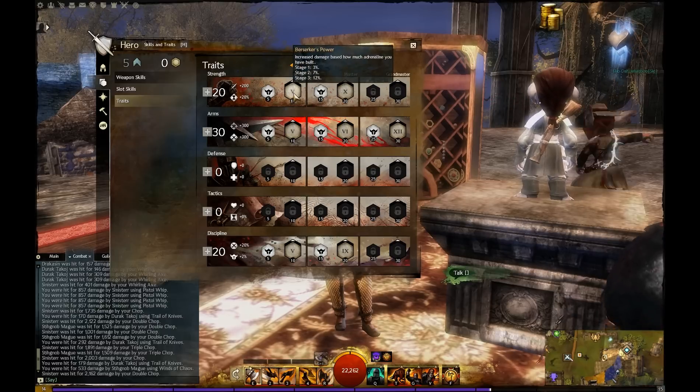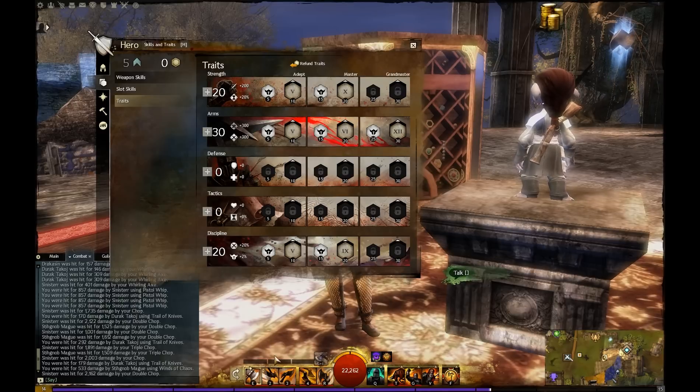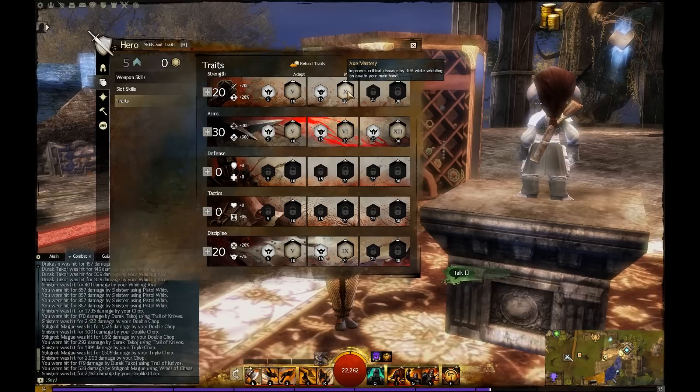From the Strength trait tree I grabbed Berserker's Power, giving me increased damage per stage of adrenaline with a maximum of 12% of course, and I grabbed Axe Mastery since I am focusing on the one-hand axe, which gives me an added 10% damage buff.